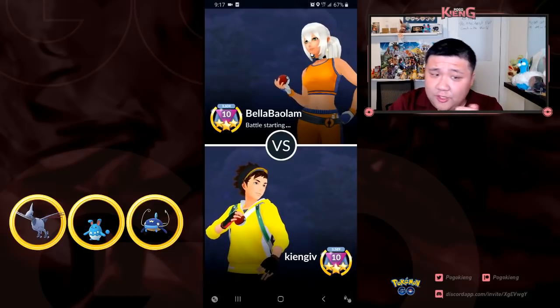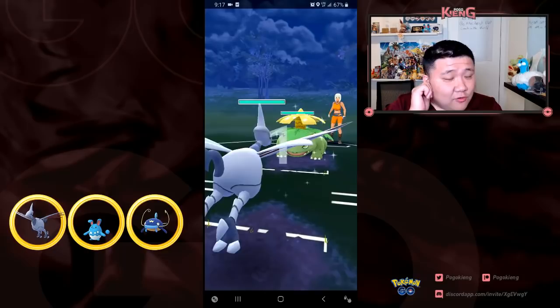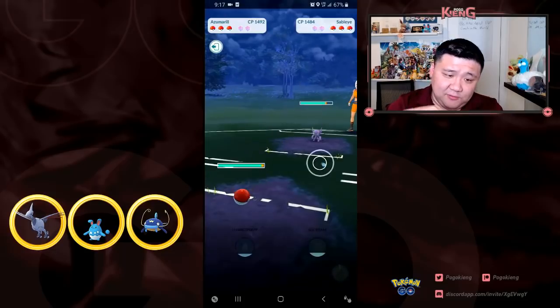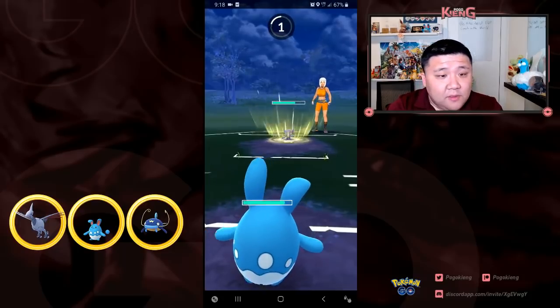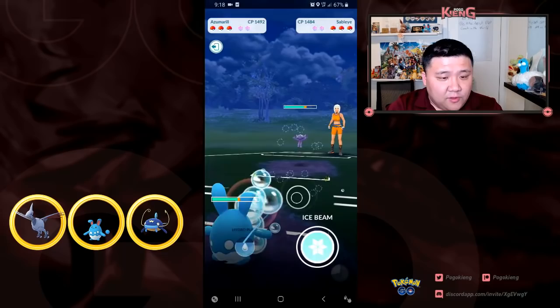First up against Bella, a super strong trainer from the Virginia area. The objective is to catch the grass - and obviously caught the grass there. I see it's Sableye, so I'm going to switch out to Azumarill. I have Ice Beam and Hydro Pump - Hydro Pump for Registeel and Ice Beam for the grass types.